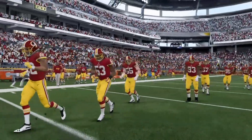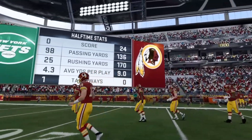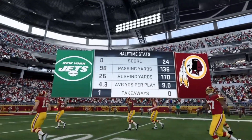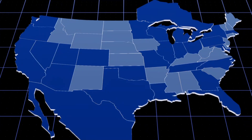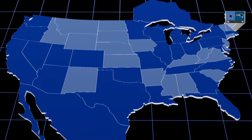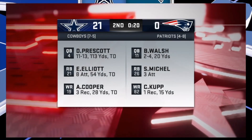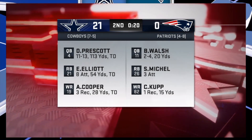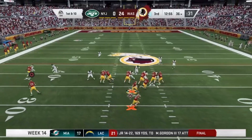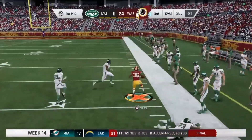The Redskins are absolutely obliterating the New York Jets. The defense did a pretty good job stopping the run today — it's the pass they haven't done well against. At halftime, taking a look at the Cowboys taking on the New England Patriots — they're up 21-0. A couple of blowouts by the NFC East against the AFC East.